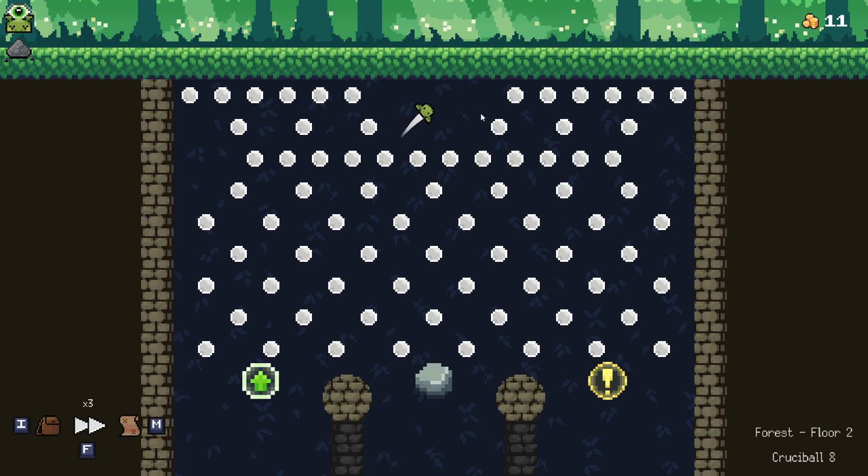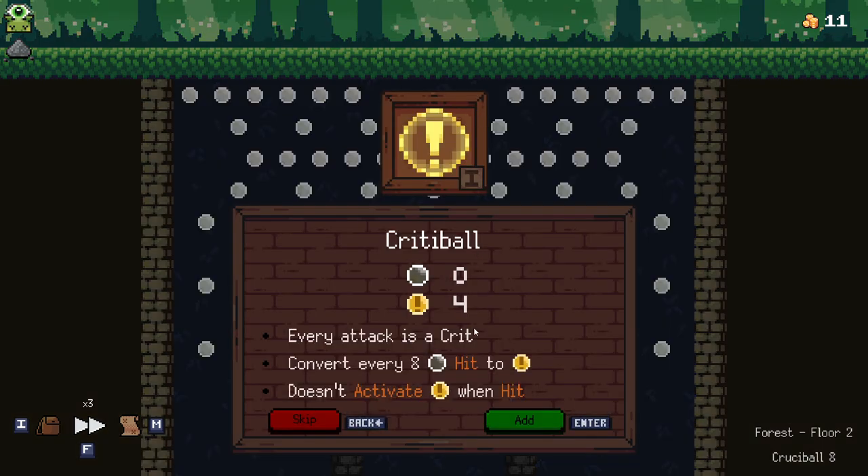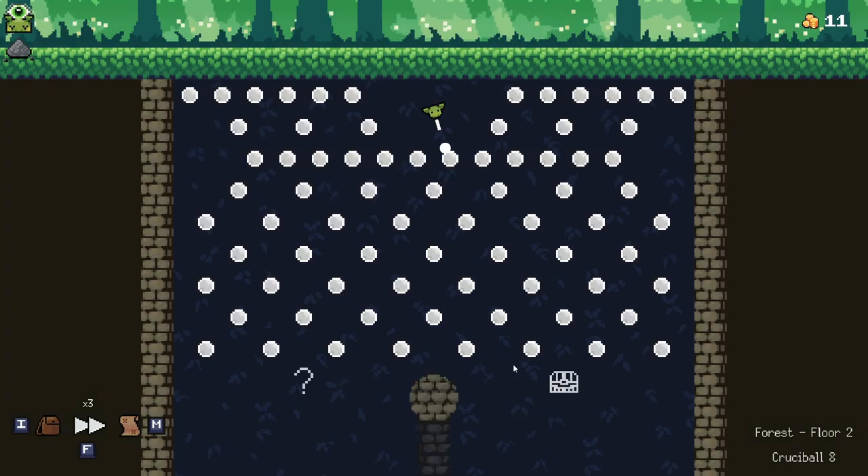I'm not very good at this. I'm gonna try doing that tactic. Bloody hell! Crit ball — every attack is a crit, converts every eight pegs hit into crits. I don't know how useful that is but I'll take it.